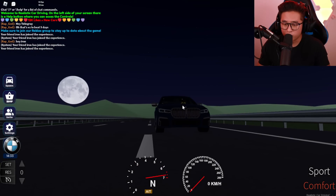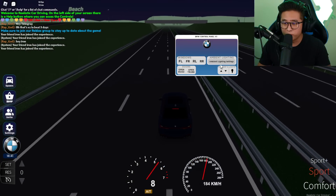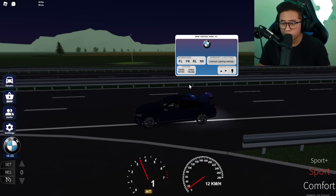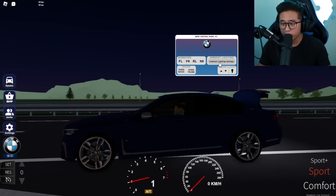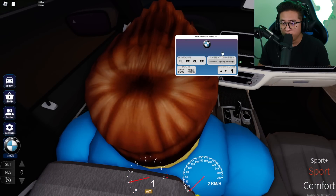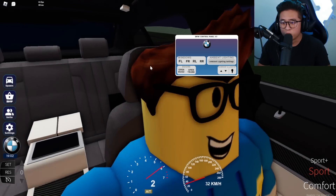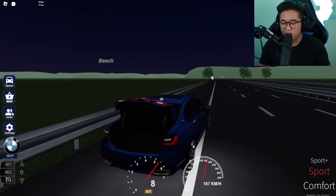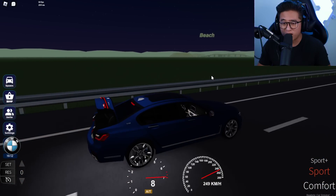We just swapped to a different car — whoa, this is nice! Where are the lights though? It's super dark. I love how they have the BMW logo. You can click the logo to interact: open trunk, open sunroof — hold up, you can change the ambient lighting inside the car! I don't think it's working though. You can also roll down the windows — that's pretty cool. Now I can see where the 'realistic' part comes in. Look at me — driving with the trunk up, hazard lights on, all windows down, mad chilling.